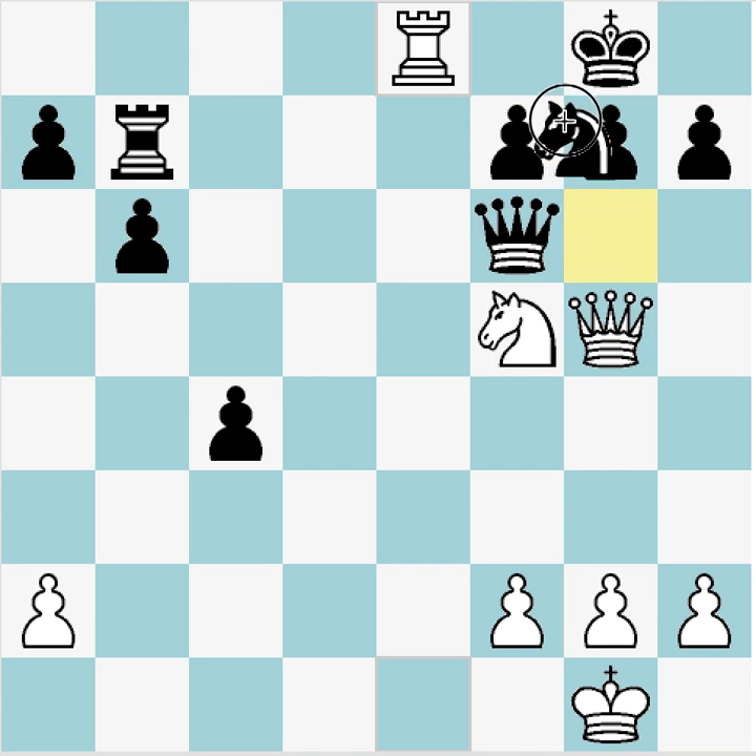Rook a8 check forces Knight f8 — that's the only move. Now we have other candidate moves to consider from here: Knight e7 check, Knight h6 check, Queen takes queen, and now we also have Rook takes knight check.